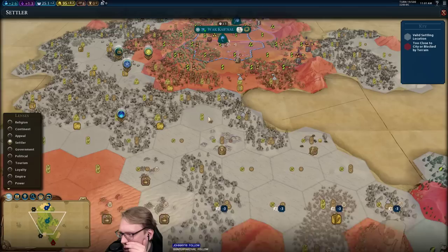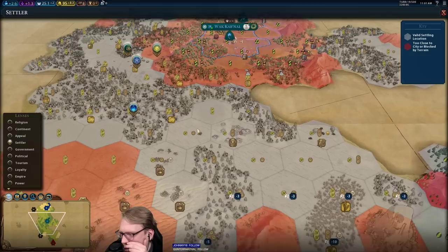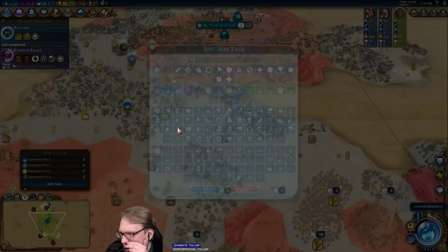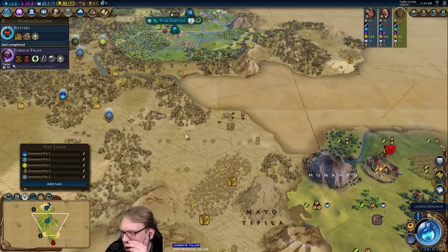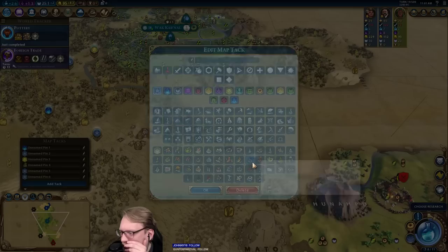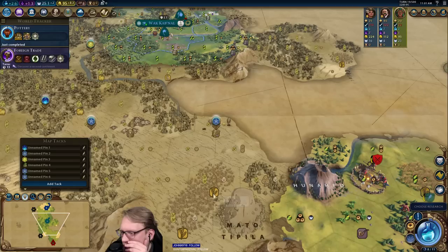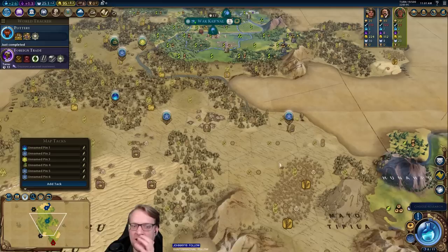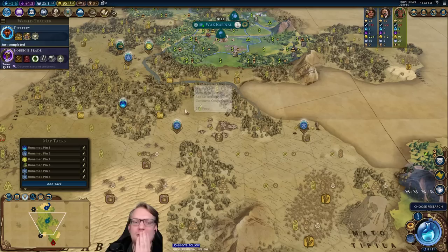There are eight bonus resources here for Zimbabwe. I can't settle this — I could settle this and get them all. So this city would be one, two, three, four, five, six, seven, eight — eight-city Zimbabwe. No, you can get relics from Goody Huts, that's a thing. If you settle on the resource, does it still count with Zimbabwe? It does — yep. The observatory does not get bonuses from rainforests or mountains or anything like that.